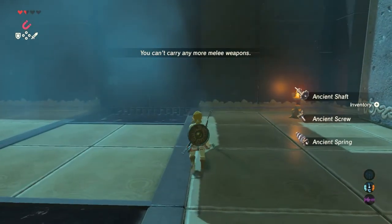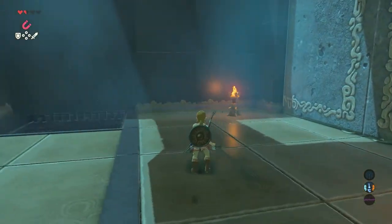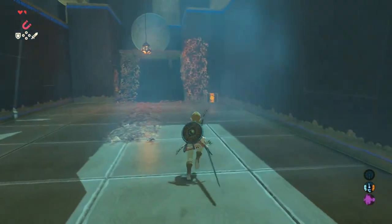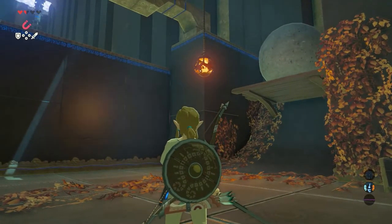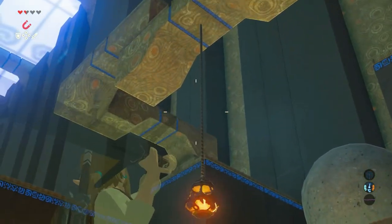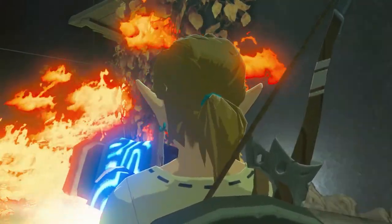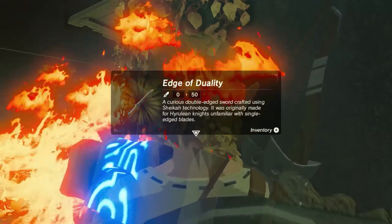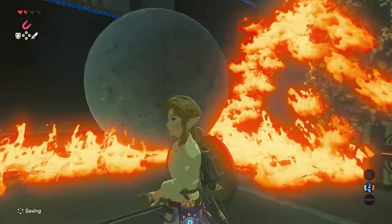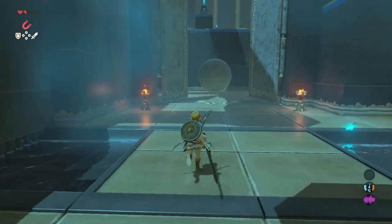When you have defeated them both, continue your path. The right door is closed so we need to open it — therefore turn left. In order to save your arrows you can also throw your sword to the rope. When you do, the fire will drop down and set the leaves on fire. In the meantime, open the chest since an Edge of Duality is in there with a strength of 50 — a really powerful sword at the beginning when you just left the Great Plateau. When the boulder falls it will open the stone doors and you can continue.